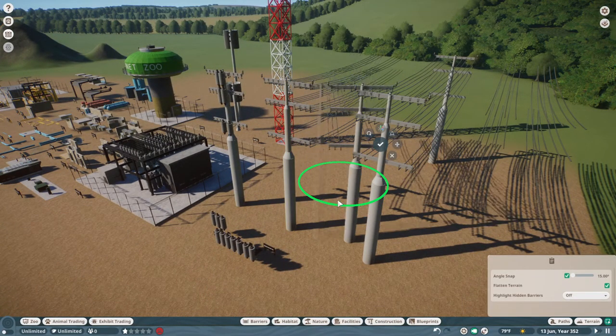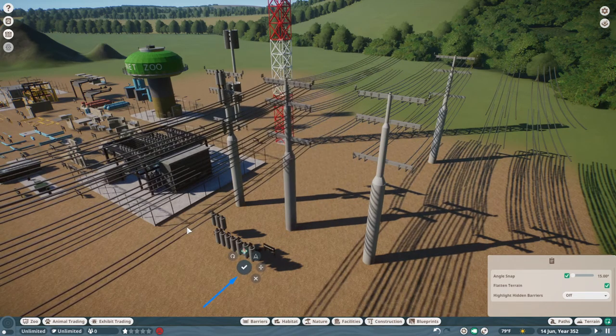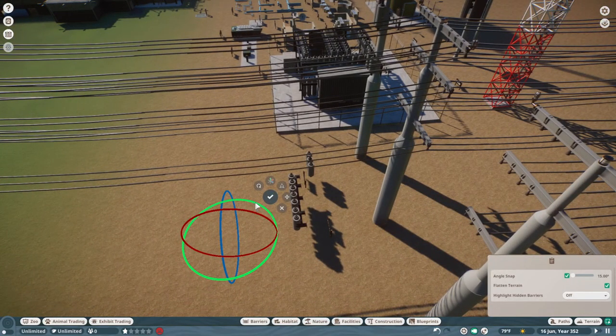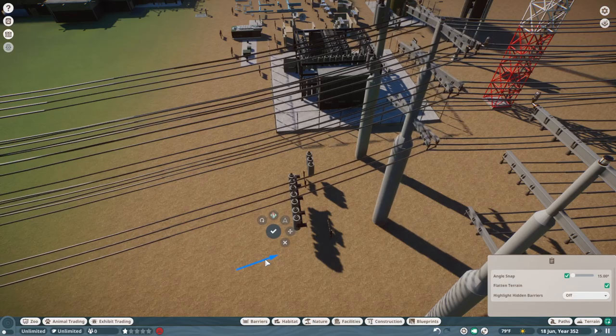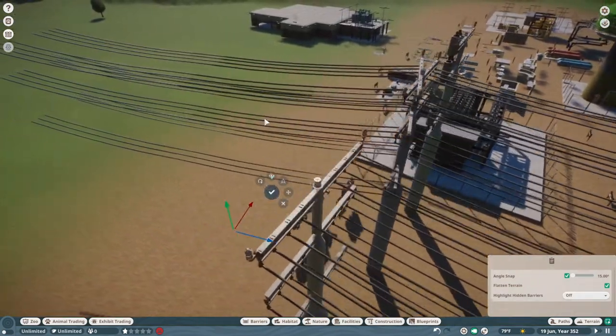If you're wanting to move it around and create some curvatures and stuff like that, you have that capability of doing that here. It's not perfect, but it gets the job done for the most part. You can kind of make some curves as you're going around through there.